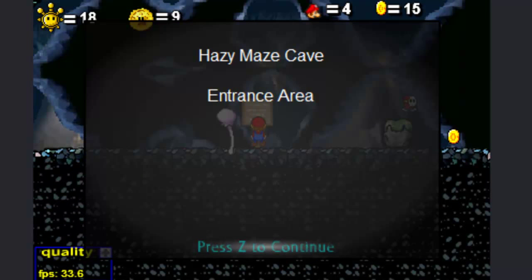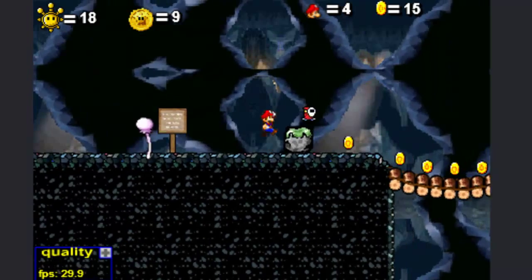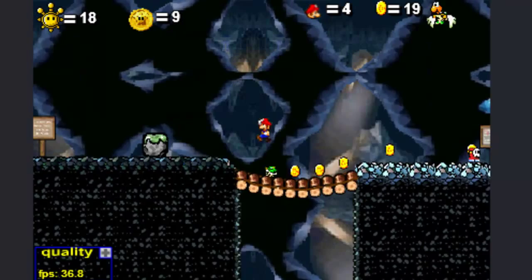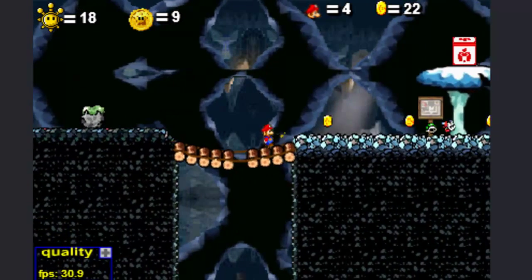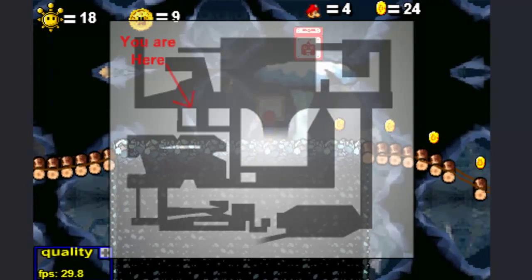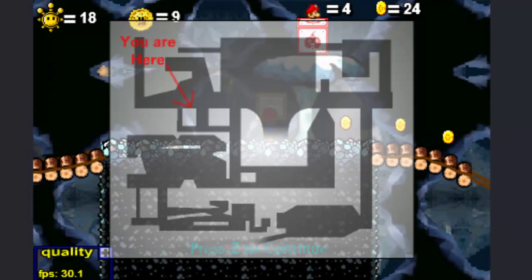Hazy Maze Cave entrance area. Alright, jump on the shy guy, get to cross this bridge — I'm just curious to see how everything's going. Oh, the bridge collapses! Alright, yeah, wow, that is definitely a maze.